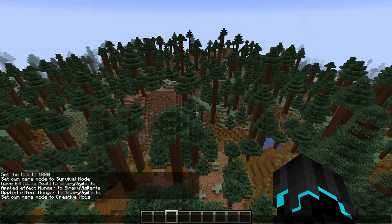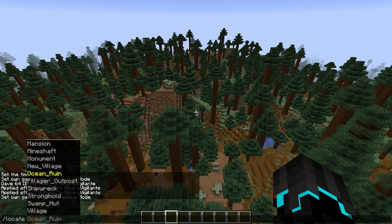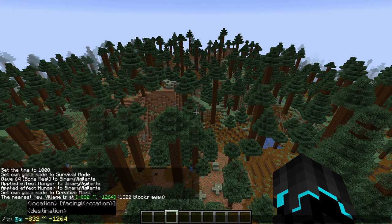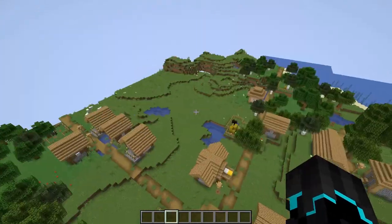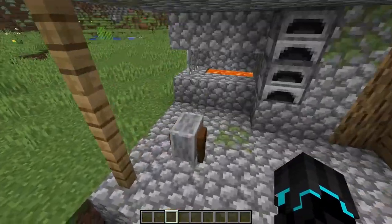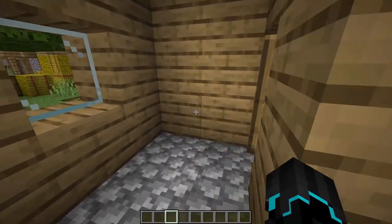They also updated savannah villages. I'll try to find one using /locate. The nearest village - hopefully my game doesn't crash - and it's just another plains village. But we can actually see the blacksmith here which was updated, and here we have the grindstone. They added a door and a chest, though apparently with no loot.